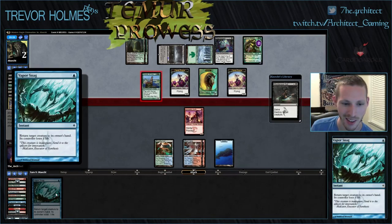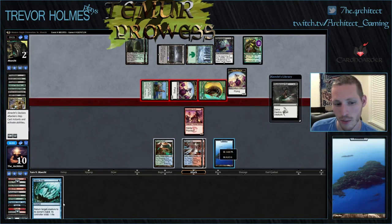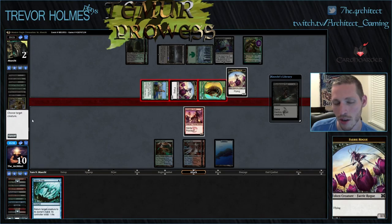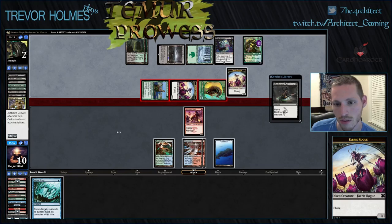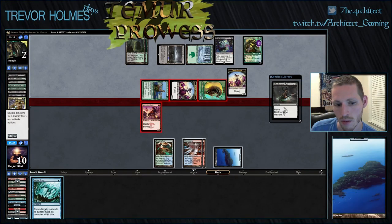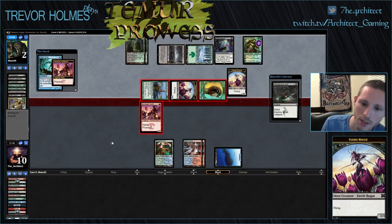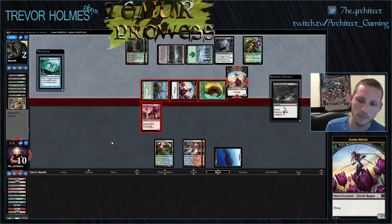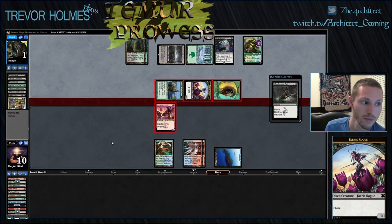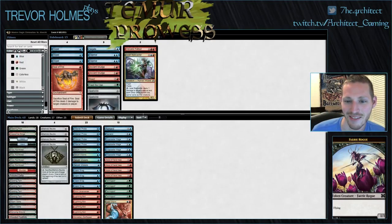He has one card in hand and it's the Damnation. The life gain from this Vapor Snag is so relevant. Just Vapor Snag — oh, he can make a dude. I guess it doesn't matter. Let's put him to one and he dies to his own Bitterblossom. Nice — game one! This deck is sweet. By the skin of our teeth we pulled our way out of that.